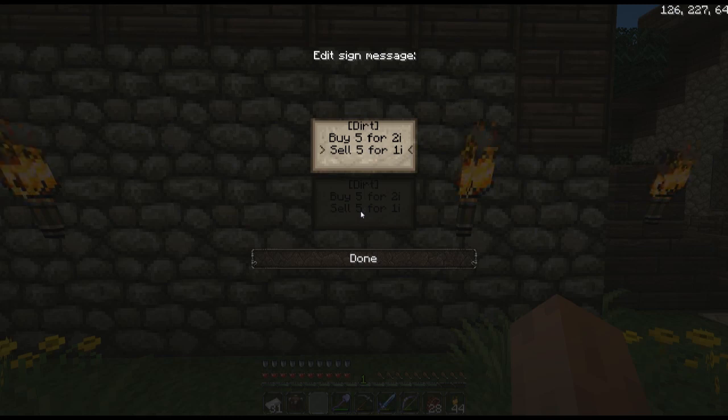Both lines are actually optional — you can have a shop that will only buy, or you can have a shop that will only sell. It's entirely up to you what lines you want to fill and what price you want to set. We've used iron ingots and gold ingots as currency.